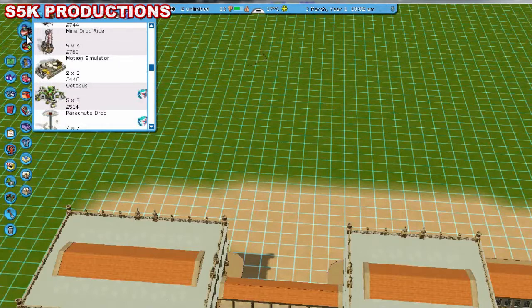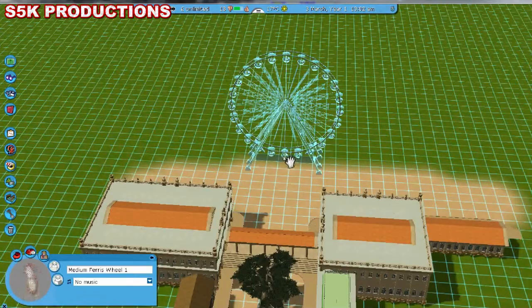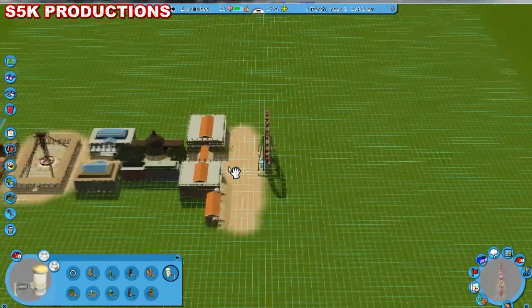Today I decided I wanted to have a theme park — it was a choice between that or a free fall drop, but I decided a Ferris wheel would look a little better.